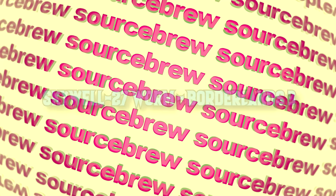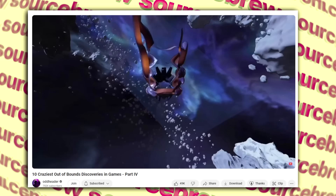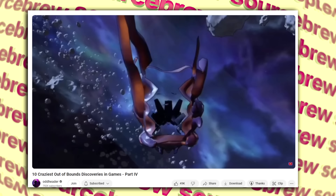Skywell27 Worm — Borderlands 3. When a player was loading into the area known as Skywell27 in Borderlands 3, instead of a standard loading screen they were met with a weird creature — maybe some kind of worm — and whatever it is, it's moving. As far as anyone knows, we still have no clue what this thing is supposed to be or why it appeared right before this area.